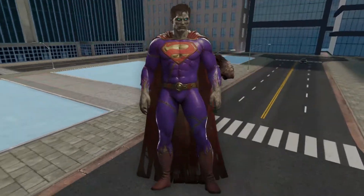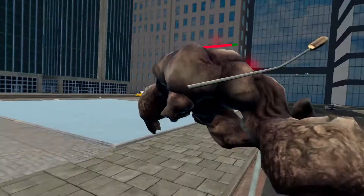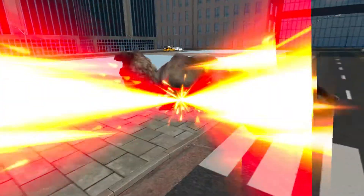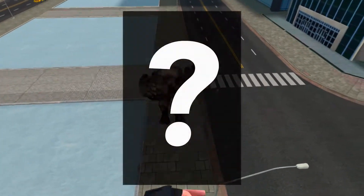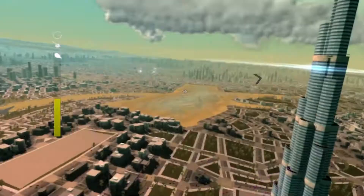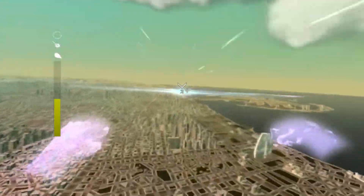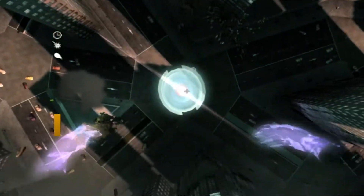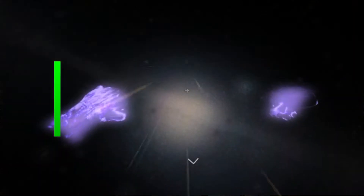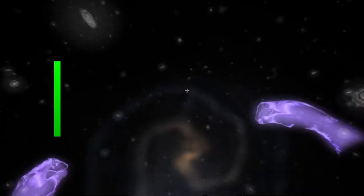Superman, Supergirl, Black Adam, Bizarro, Shazam, and Power Girl — Demigod's flight powers are more than enough for these characters, giving you flight, laser eyes, and super strength. However, the following individual game also fits their characters perfectly: Megaton Rainfall. It's an older VR game but provides a one-of-a-kind experience. You're given godlike powers and tasked with protecting Earth from alien intruders. You can also explore the universe similarly to Space Engine from the Marvel edition, which by itself is worth the game's price.